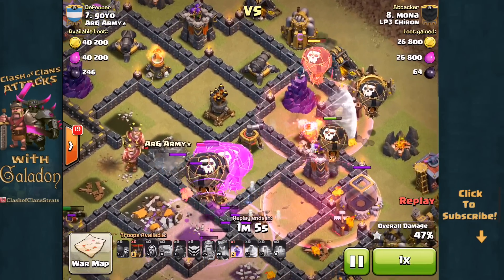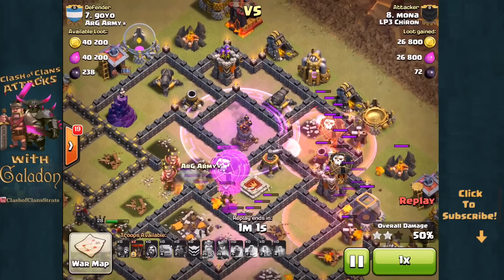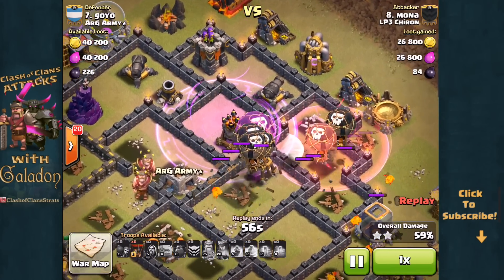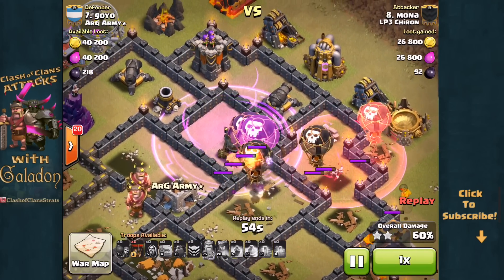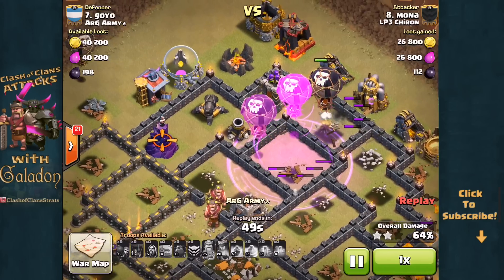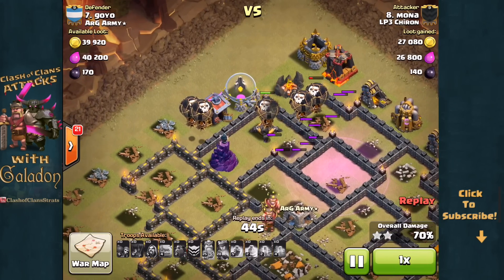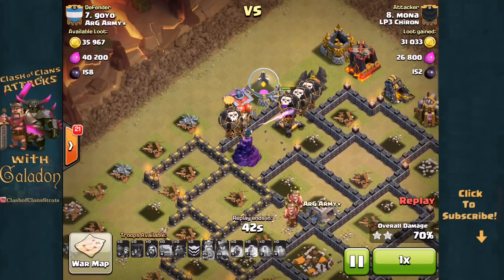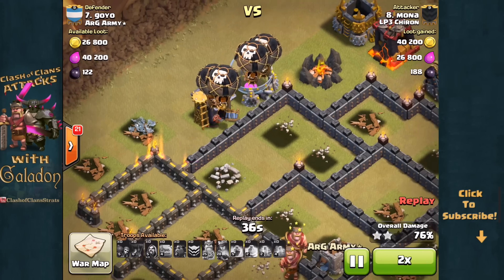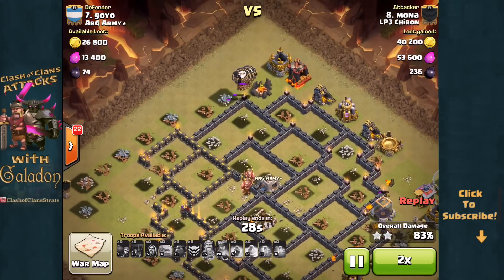Mona brought three Haste spells and two Rage spells, deploying the Balloons very carefully — just a few at a time, knowing that each Balloon is going to target a different defense as she works her way counterclockwise around the base. The big primary group of Balloons is in the core, it is cleared out, and they're going for the air sweeper. The last air defense is just about to fall, and the very last Rage spell is perfectly placed. The last Balloons move in to backdoor that Wizard Tower — the last defensive structure to fall.